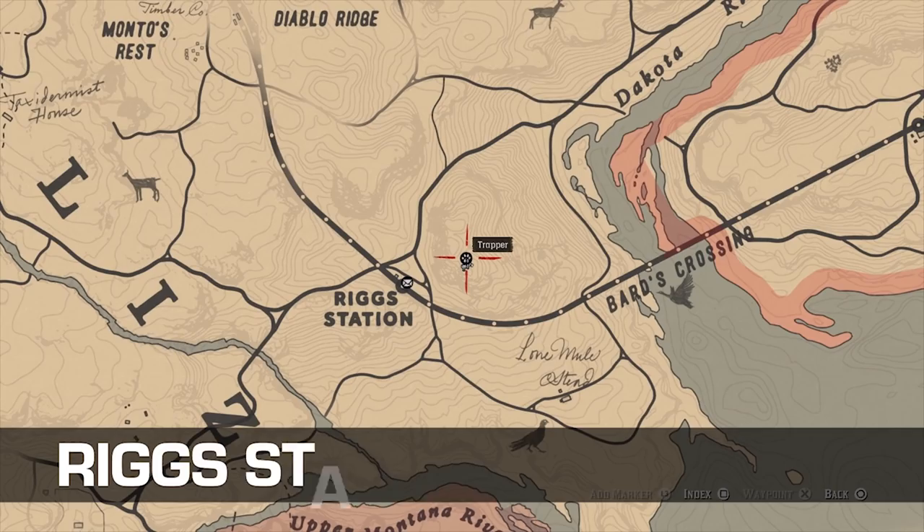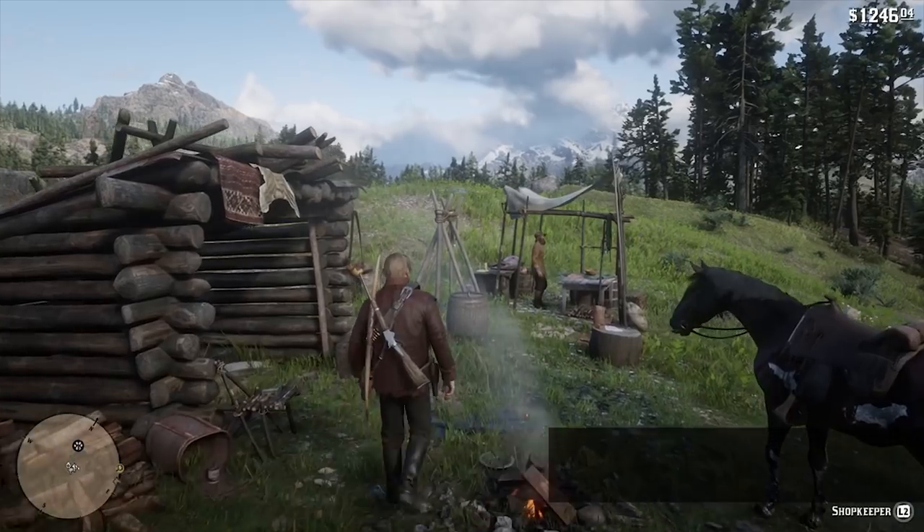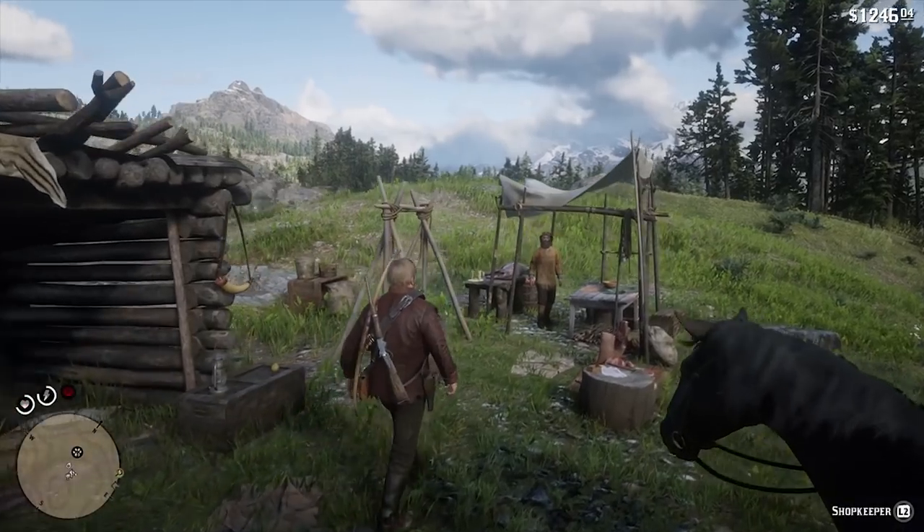You'll also find him near Riggs Station. Head to the northwest side of Flatiron Lake, north of Blackwater in the central part of the map.